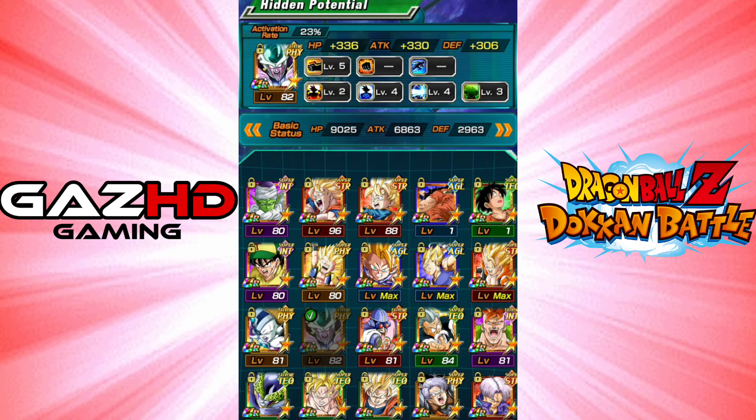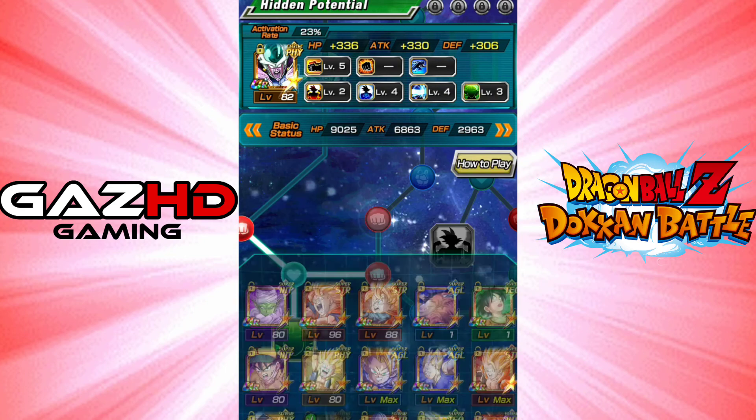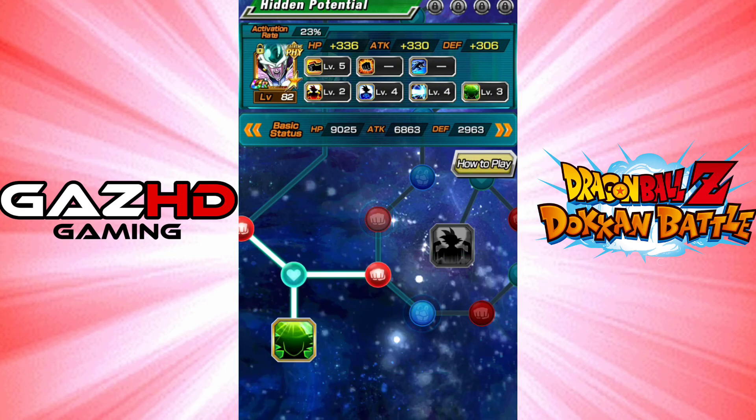So anyway, yeah - that's it. I just wanted to show you guys the new dupe system and explain it a bit more than what it already does. I know a couple of you guys would like to do up your SRs and Rs, which you can't do - it's got to be URs. And then also if you've got a UR that's transcended, you've got to reverse it back to be able to unlock somewhere.